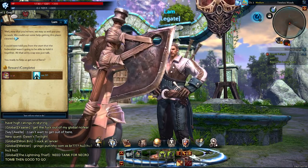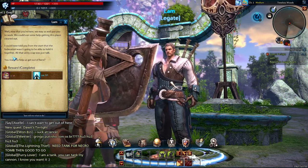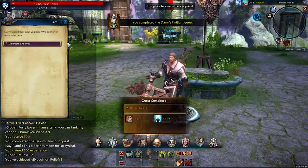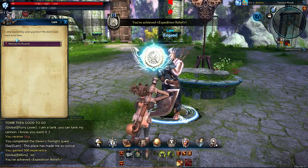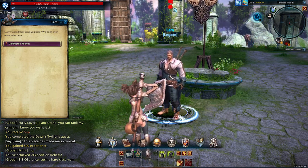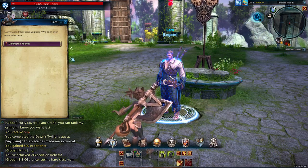Well, now that you're here we may as well put you to work — we could use some help getting this place cleared out. Whenever you see that star, that means you've completed the quest basically. So we finished that quest — we achieved expedition relief. Whenever they have an exclamation point over them, that means they have a quest for you. If it's red it goes along the main storyline; if it's yellow it's just a side quest.